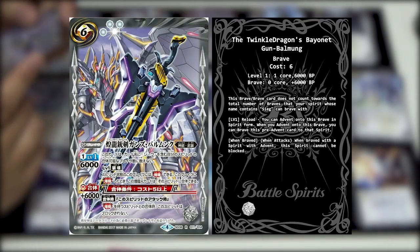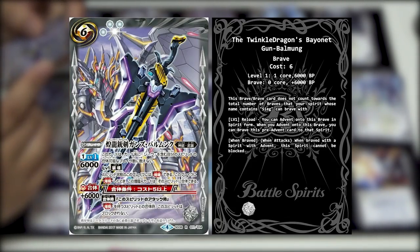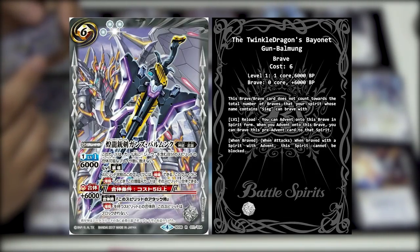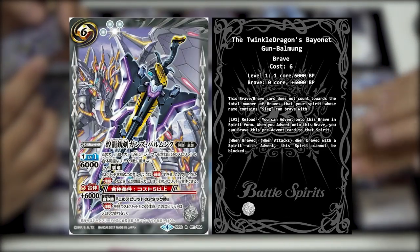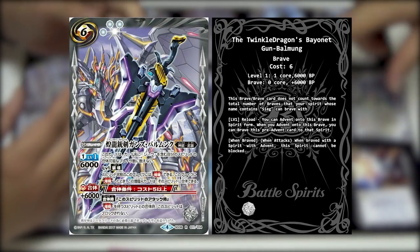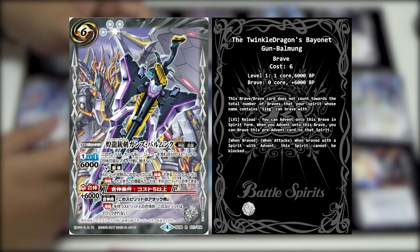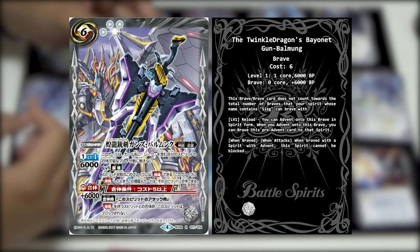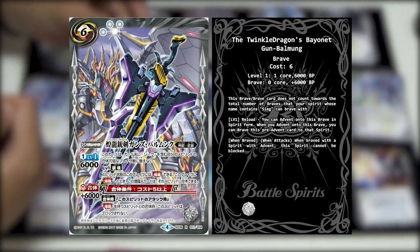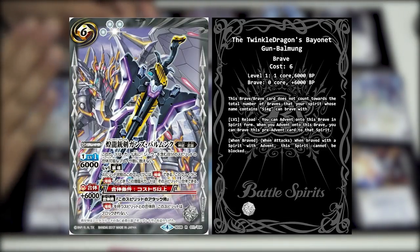This card's level 1 skill - Reload. You can advent onto this brave in spirit form. When you advent onto this brave, you can brave this pre-advent card to that spirit. Usually with advent it just goes underneath as the soul. But in this case, this card can be changed immediately into the brave - it equips right away. This is a special condition that allows this very card to do that.